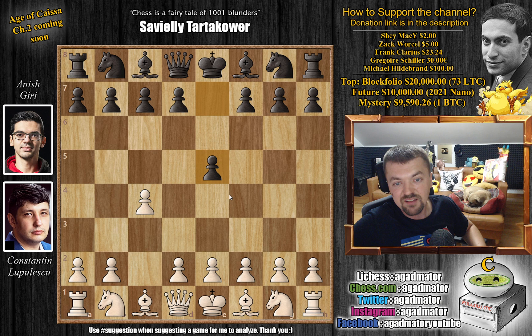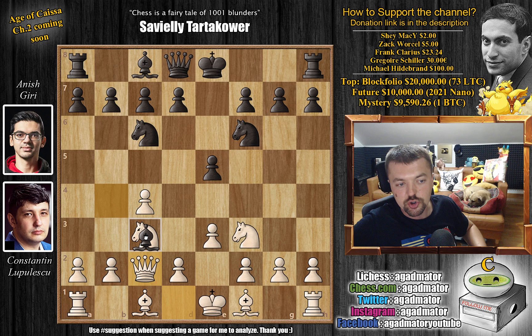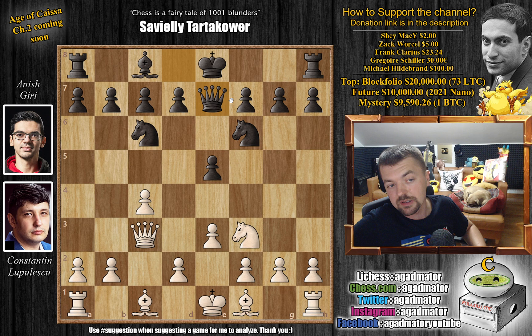Lupulescu opens with C4. We have E5 by Anish, Knight to C3, and now Knight to F6. We have Knight to F3 and Knight to C6 — so the Four Knights of the English. We have E3 and Bishop to B4. We have Queen to C2, just continuing development. Bishop captures on C3, Queen captures, and now Queen to E7. So giving up the Bishop very early on, but as you'll see, this works out quite well for Black.